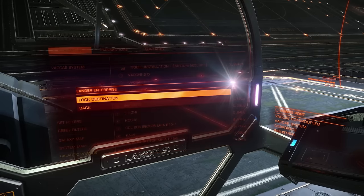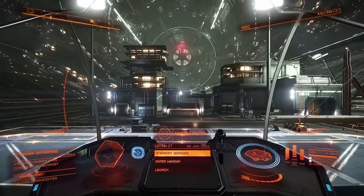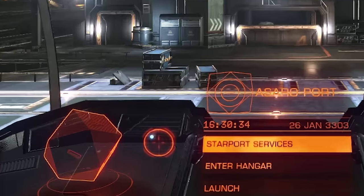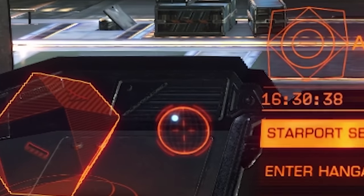I'll select the platform now and lock it in. Once that's done it'll be in my targeting radar, and once I'm outside the station here I'll line up my ship with the destination and engage the supercruise drive.